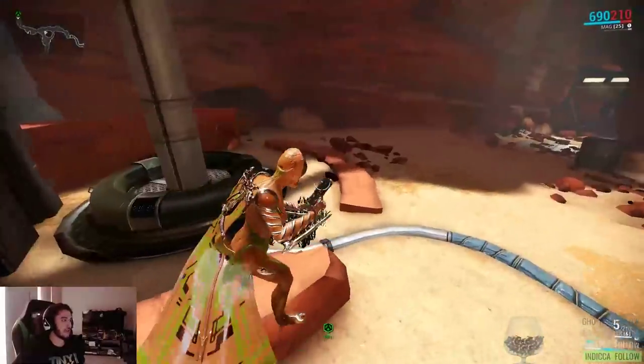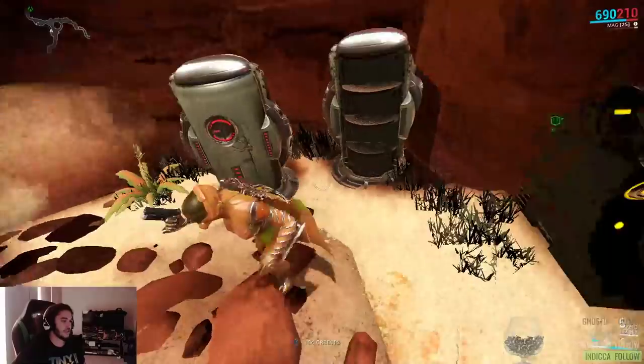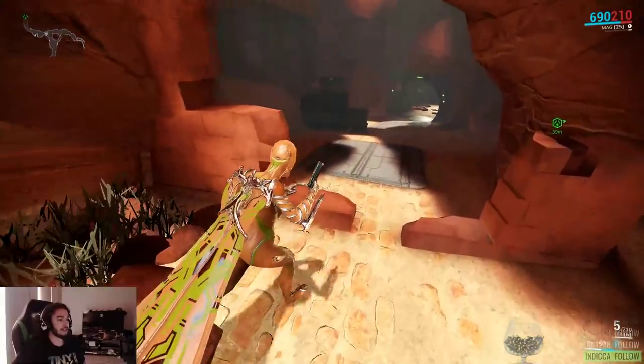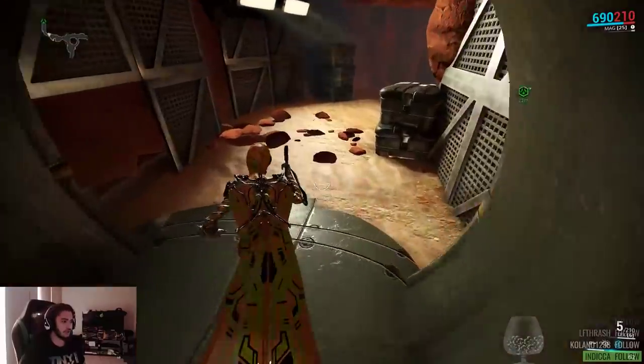There's also a bunch of stuff on the side that I'm not really interacting with — these are like little caches you can find. This one just happened to have nothing in it, but usually they would. You can get some pretty nice stuff out of them — not gear necessarily, but you can find blueprints. Typically it's just materials and resources for crafting.